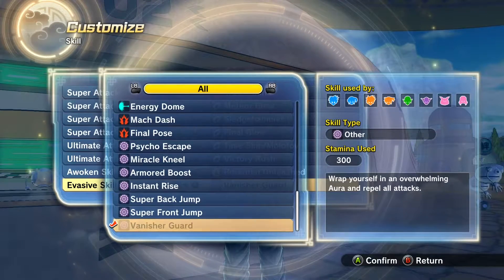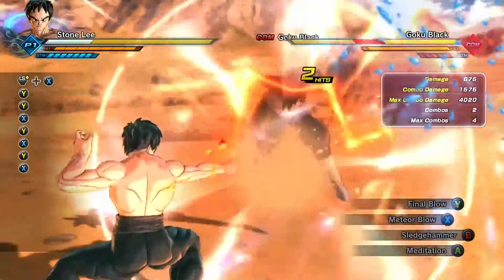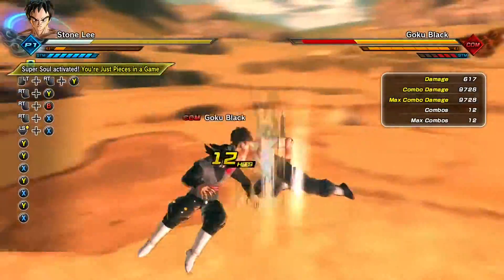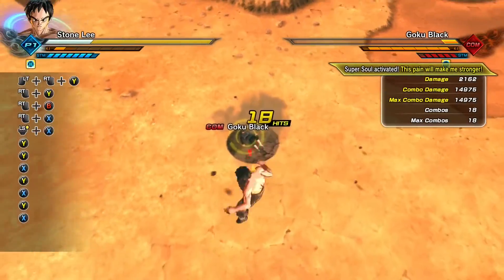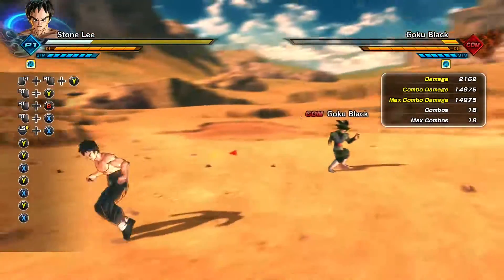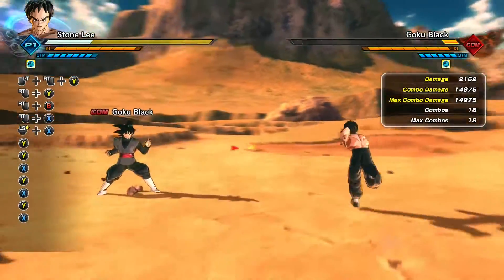Now I'll show you guys what the combo looks like in training. You're going to wear down your opponent's stamina to break. Once that's happened, you go for a Stamina Break — Meteor Blow, Sledgehammer, Final Blow, and then Victory Rush. It does pretty good damage. Without the Z-Soul fully active it would probably do about 16,000 damage, and with Potential Unleashed on top, probably about 17k damage. So yeah, that's a pretty good combo, Tecna. Thank you for suggesting it — now we're going to go in and see if we can land it.